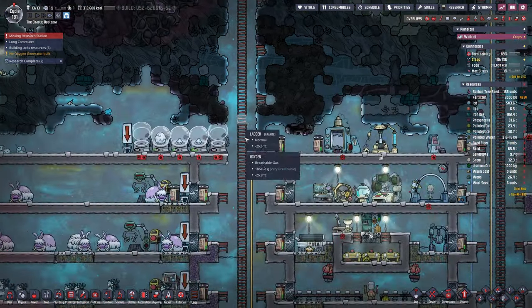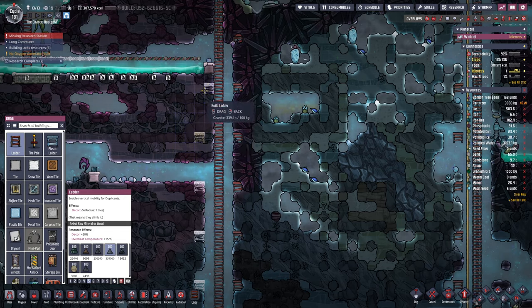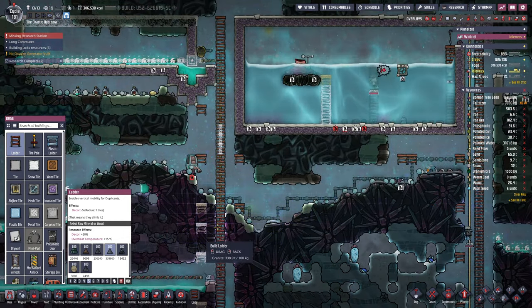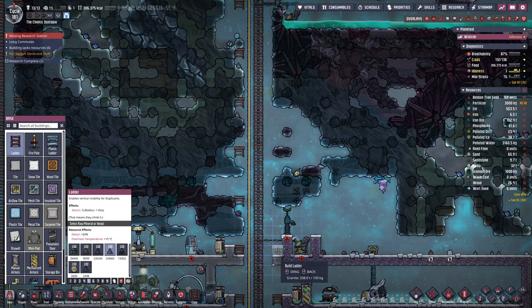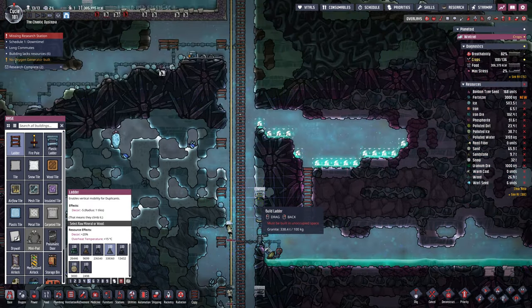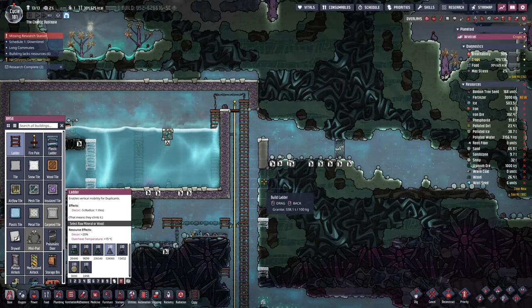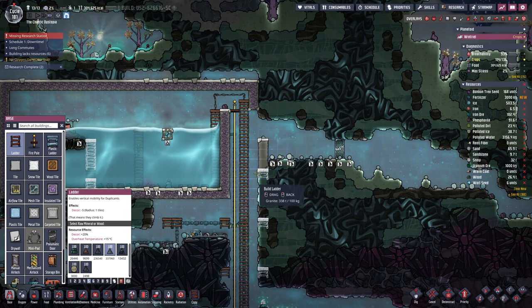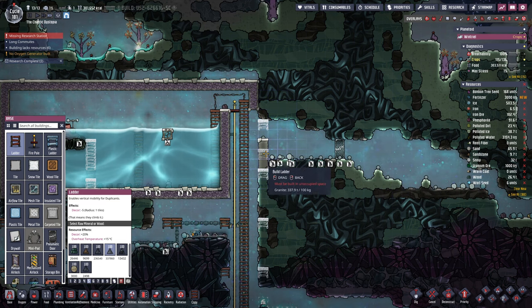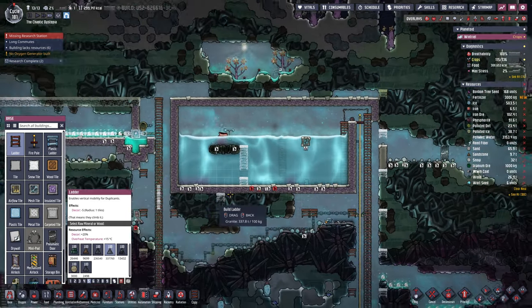We've got this part fixed with the ladders, which I didn't do this side. We might as well mark out our levels here. Let's see, I fixed this side as well, so we can go ahead and do this. Might as well give the dupes something else to do while they're busy running around. One, two, three, four, five — technically there. One, two, three, four, five. And then that's where the four is.